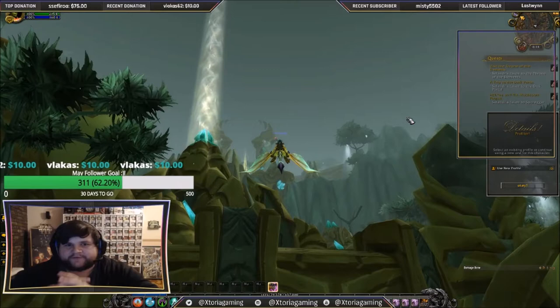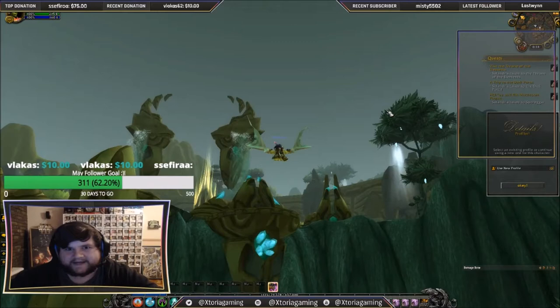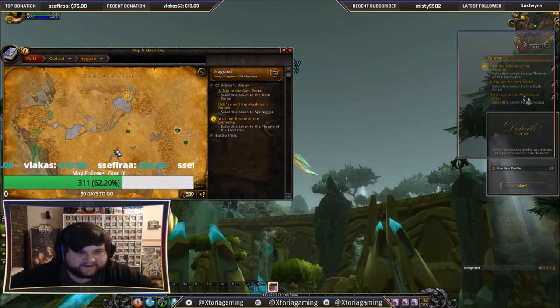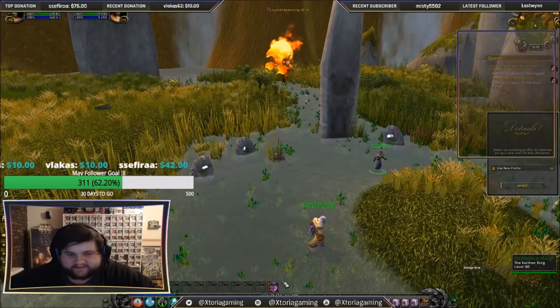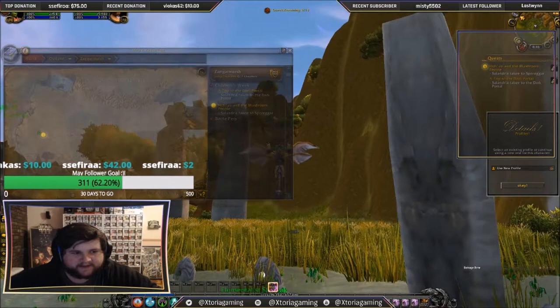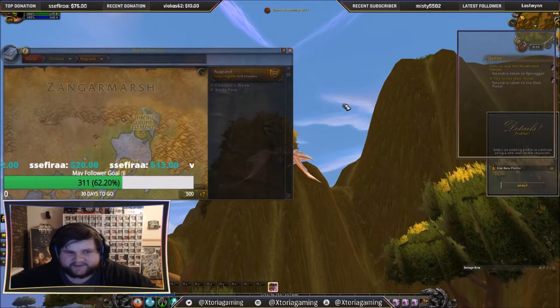The first one we're going to do is head to Nagrand — it's literally just the next zone across. There are two more pets you can obtain that aren't tradable, so to me there's no value since I can't sell them, but I'll probably still obtain them for collection purposes. We're just going to fly straight there. Here we are — we just need to summon our Orphan. They're a little bit different because you actually need to hand them in to the person here. That's it — we're done. Next thing we're going to do is head to Zangarmarsh.